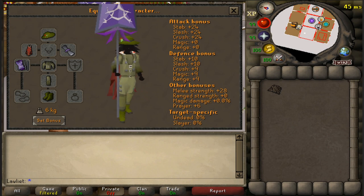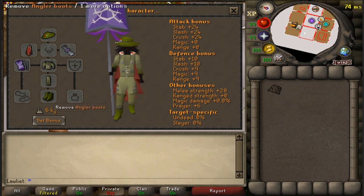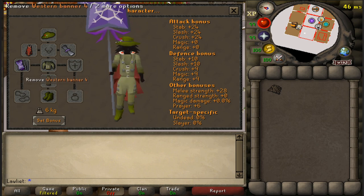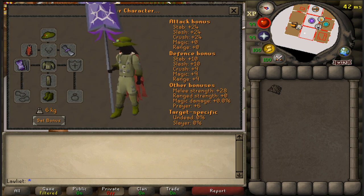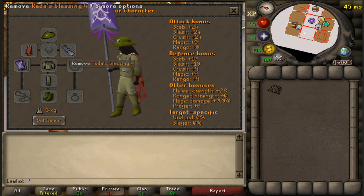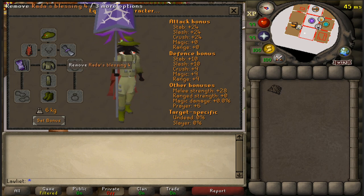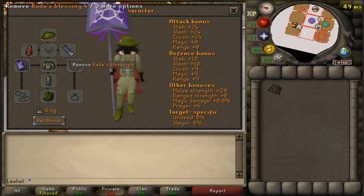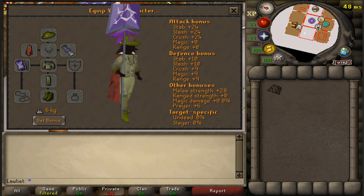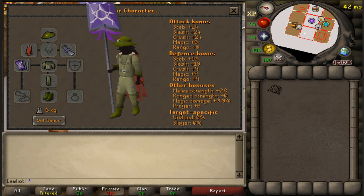The gear setup is very simple. All we need is the angler's outfit for some bonus XP — if you don't have it, don't worry. I'm also bringing my banner to teleport directly to the spot, but I'll show different ways to get there. Rod's blessing, if you have it at any level, definitely bring it because it gives you a chance of catching two fish at once — no extra XP but it's extra money. And of course a small fishing net to catch the monkfish.